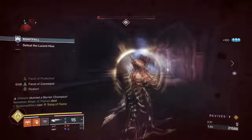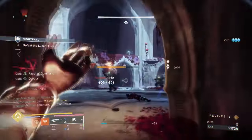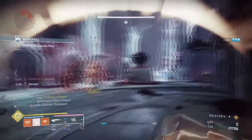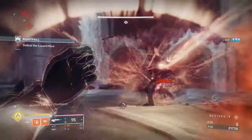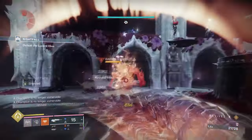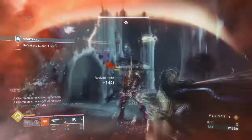Starting with the general aim and exotic of the build, like we always do. Our aim is to showcase the brand new exotic armor piece, and also provide a worthy build for players that can use in the end game. For this, we will be using Rimecoat Raiment and Wicked Implement.